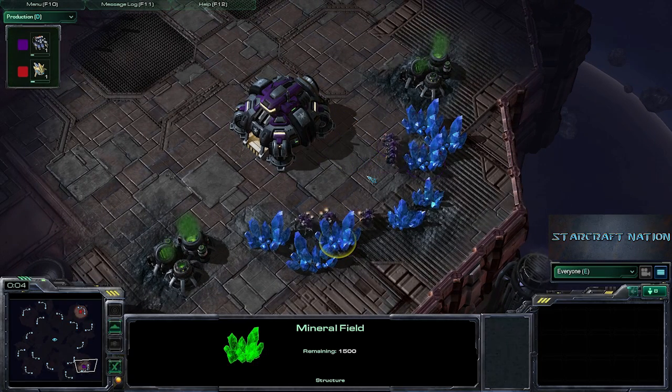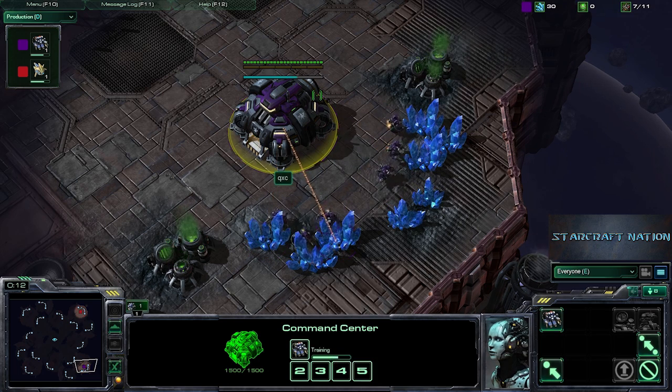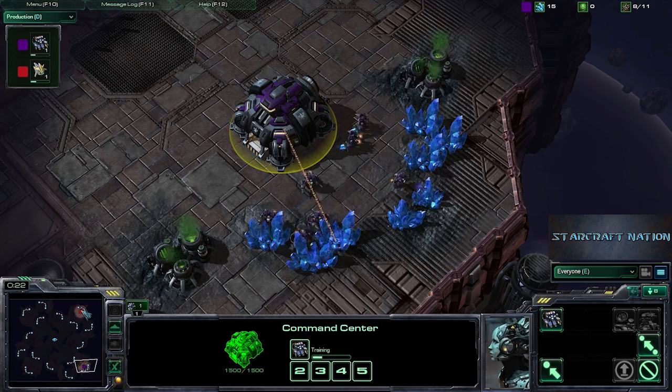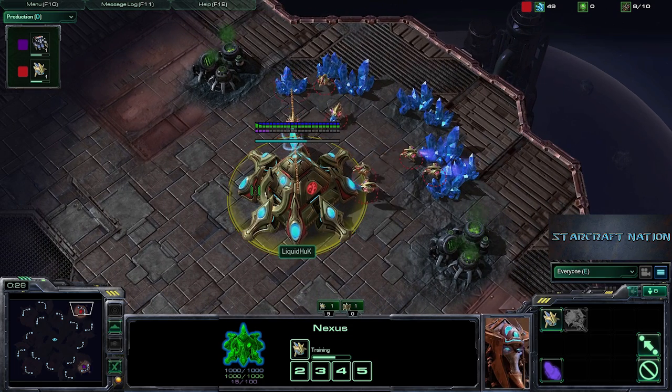Welcome, citizen, to another StarCraftNation broadcast. I'm your host Venerati, and today we're going to be having a pretty epic matchup. This will be a best of three coming in between QXC, spawning here as the Purple Terran, and he will be going up against Liquid Huck, spawning as the Red Protoss.